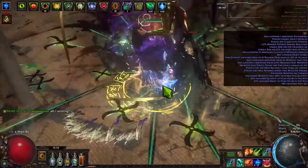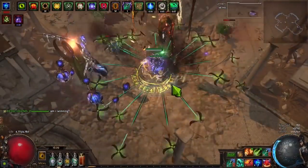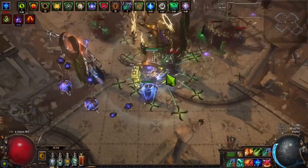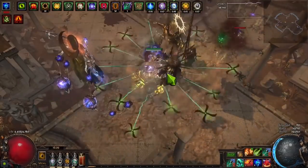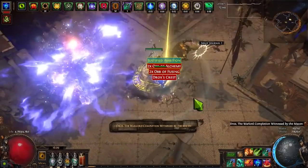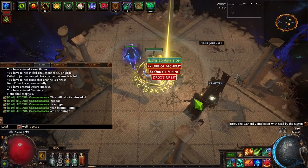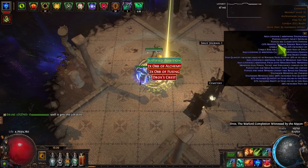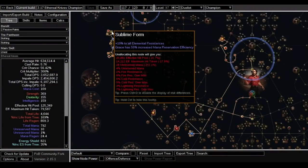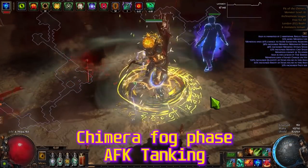You only need a level two or three Enlighten and a reservation cluster jewel on the talent tree — easy to find. You can even use a Megalomaniac if you find good combinations, or just get a small cluster for 20-30 chaos with Grace, Determination, or Pride reservation efficiency. I picked Sublime Form or Grace because it also provided 10% to all elemental resistances, making it easier to cap resists.